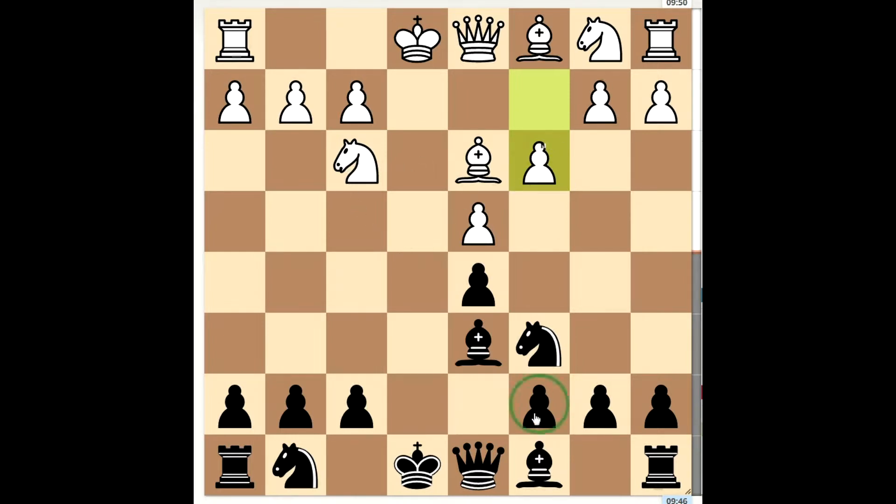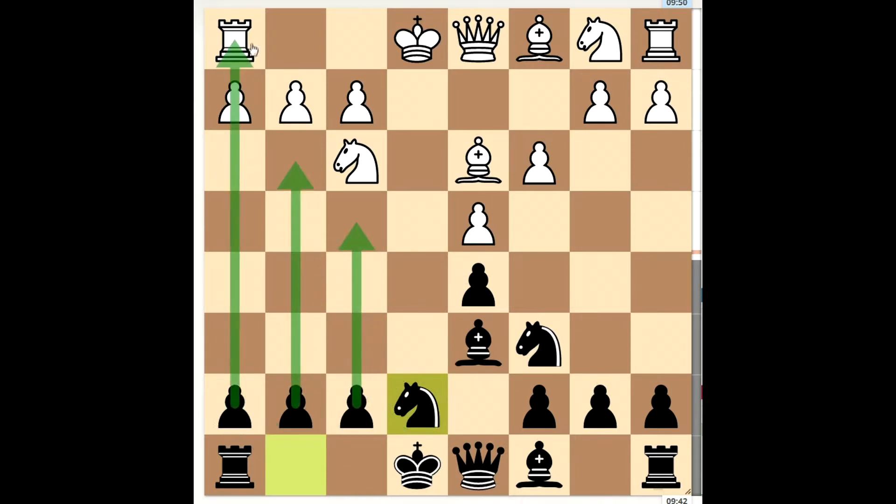So now my pawn is behind the knight and his knight is not going to be able to develop to the typical square on c3. In this position, I play knight to e7 and this is one of the key moves in this variation. You always want to play your knight to e7 and not here because these pawns want to move. Also you want to hold down this square and any checks are temporarily blocked.